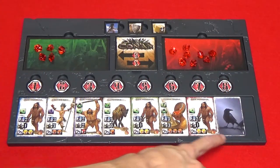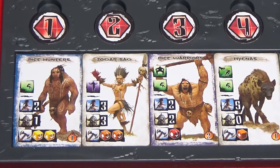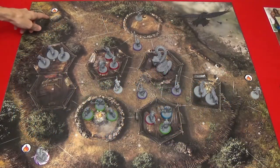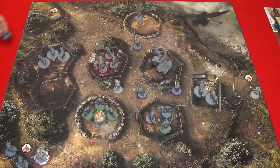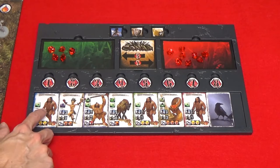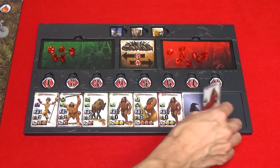If you activate the event tile and choose the reinforcement event, you get a certain number of reinforcement points depending on the scenario. For example, bringing back three dead Pict hunters would cost one reinforcement point per model. You can place the units in any of the reinforcement areas on the board. Whenever a unit is killed, move that unit off the board. When all units from the same tile are dead, flip the tile over and place it at the end of the river.